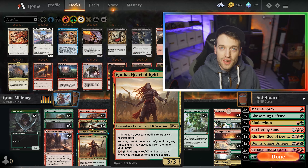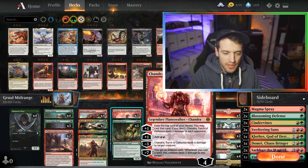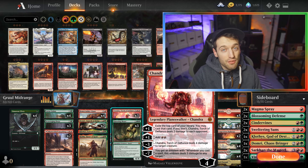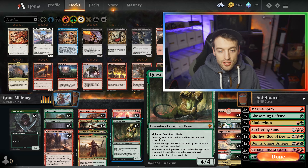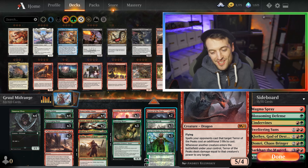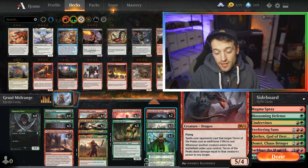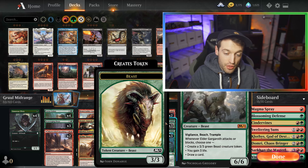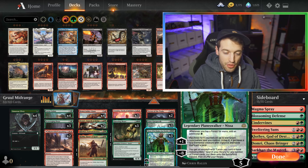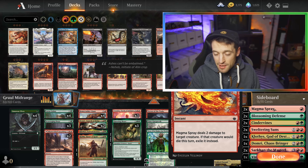I've got one Klothys — it's hard to remove and gets rid of graveyards, which in Historic is very relevant. I've got one Radha, who's kind of like a Courser of Kruphix fill-in. We've got three Chandras as a beefy planeswalker to get us a bunch of value — she can kill creatures, help us ramp, and if you've ever ultimated a Chandra it's just completely over. Three Questing Beasts to beat down and kill planeswalkers, and two Terror of the Peaks — I like dragons in my Gruul decks. Three Elder Gargaroth because if you're playing green midrange you're probably playing this, and three Nissas because it's busted.